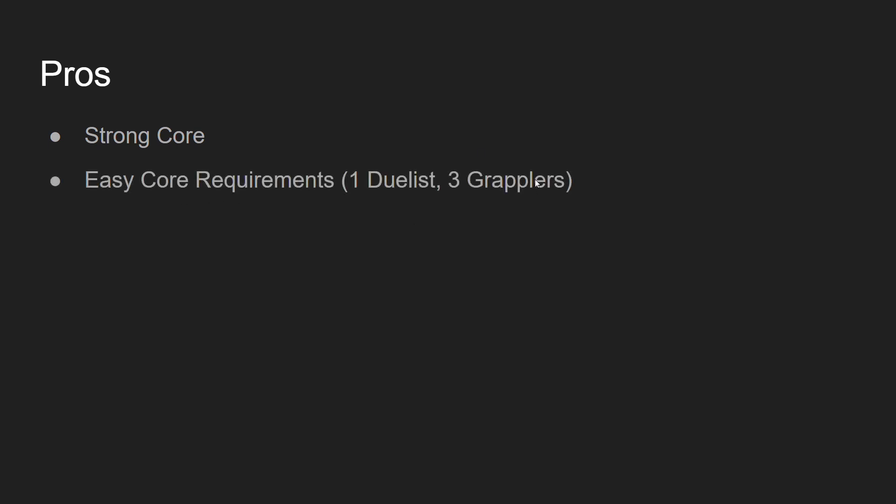Let's go over the pros and cons of the hero. Pros: Grapplers — he's a strong core. Also easy core requirements. Grapplers are probably the most common category right now, so there are tons of choices to choose from. It will be really easy to hit this, and he only needs 1 dualist — Zombie Man himself is a dualist, so he already fulfills this. Technically it only needs 3 more grapplers. He also has 2 team heals — you can heal your whole team with your ultimate, and also your advanced core for the first 2 turns gives heals. Quite a lot of healing going on.